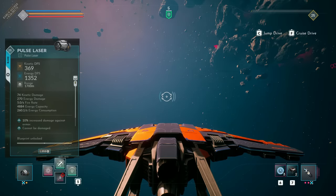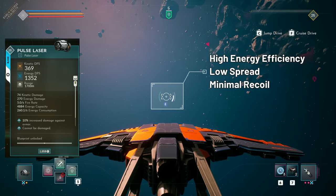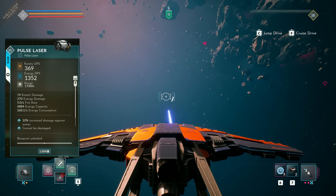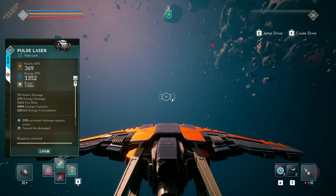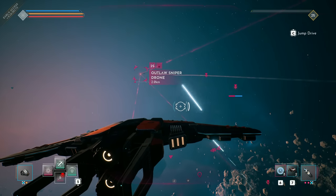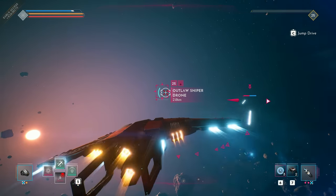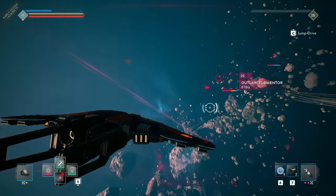Pulse Laser. The Pulse Laser is a specialized anti-shield, high energy, low kinetic damage weapon with a relatively long range of 1700 meters for the base model. It is a low fire rate projectile-based weapon, so you have to deal with travel speed and some spread. The fire pattern alternates between all weapon hardpoints. It has the best energy efficiency in the game, which it shares with the blaster and gauss cannon, but it has more than double the range of the blaster and no ramp up like the gauss cannon, which only has a base range of 1200 meters.